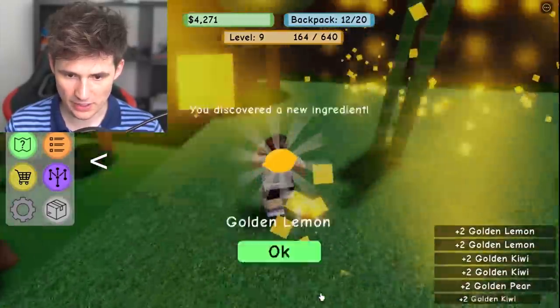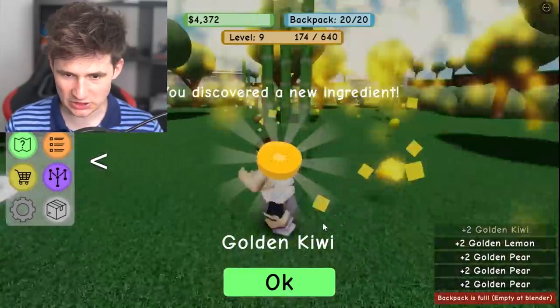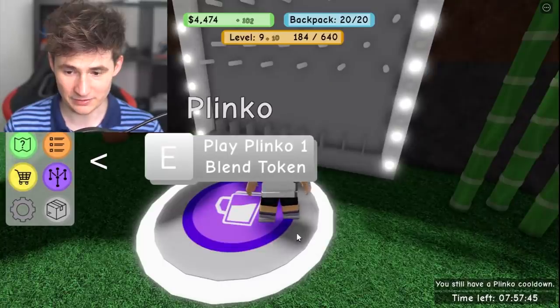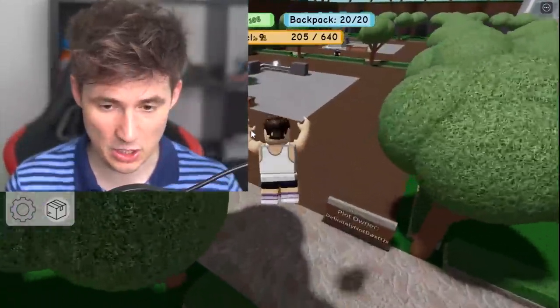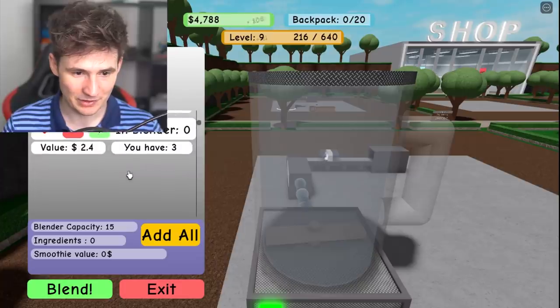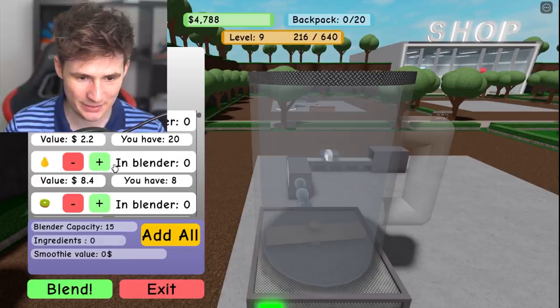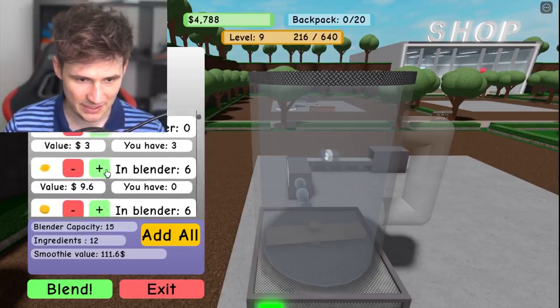Let's activate the golden touch — oh my god! Move out of my way, this is all mine! We just got so many items. The golden touch is pretty good but we have a cooldown, so we can't do another blend token. Gamble is bad — don't gamble! Let's add in the golden lemons.